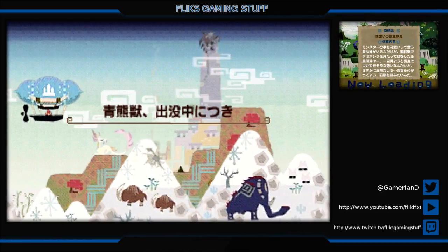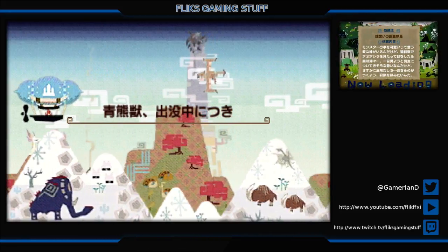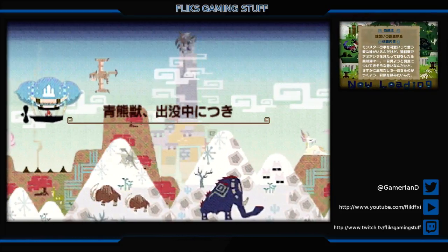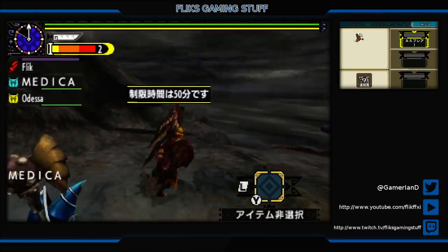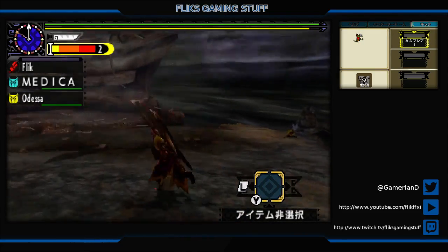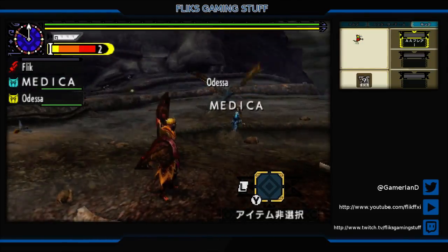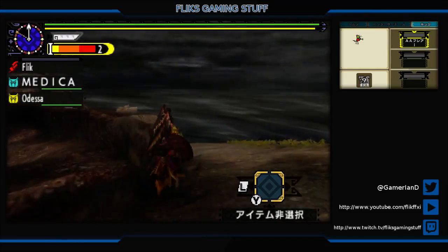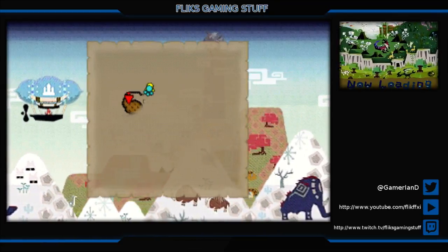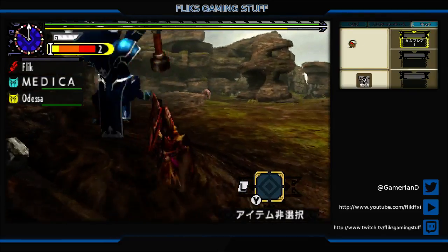Fought a couple of G-rank bears online, and assuming they keep on trying to spam grabs, they're very, very easy to manage with Brave Style. Just gotta remember to hold the button because there's a delay to their grab. It's definitely Barra Farrakha's nest, because the walls up there glow red. Also looking out for weird spikes that I can gather from.